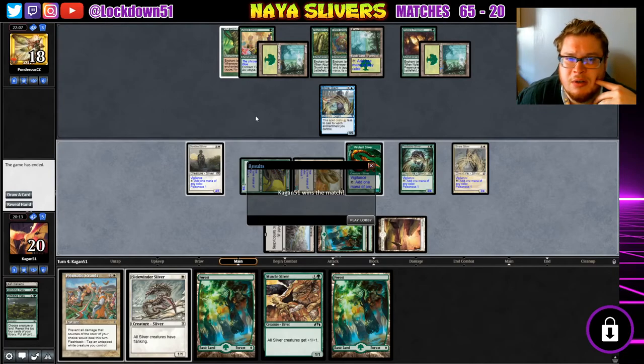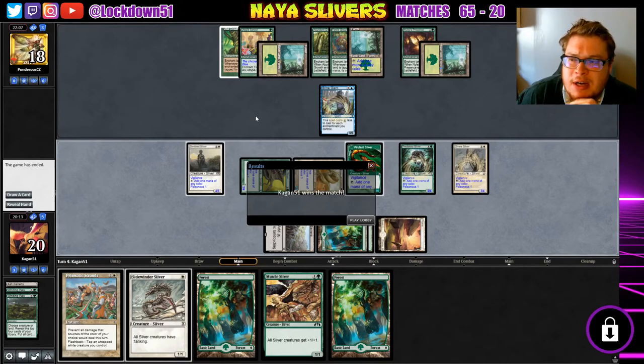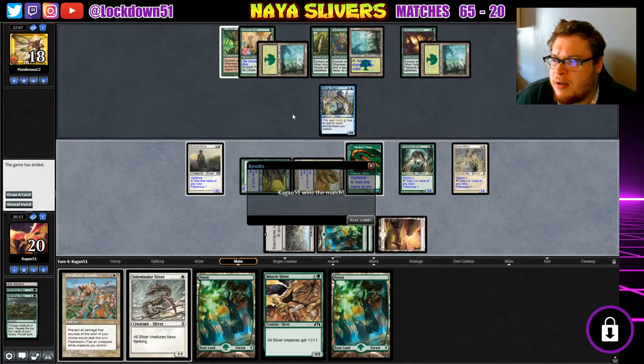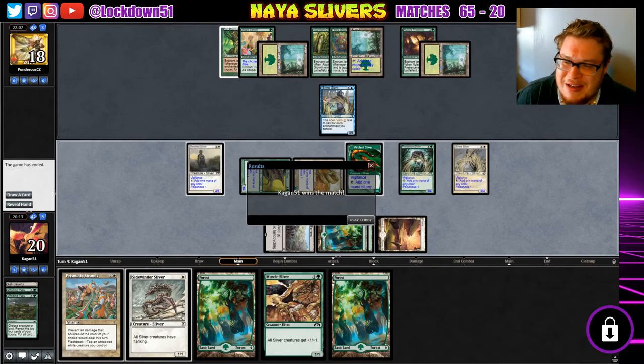Bogles — basically, I don't know what else to call it. I guess it's just a mono-green enchantment deck — it's interesting. I'll do some more research and see if I can find this guy, PonderousCZ. Interesting deck, man — wish you could have stayed to play the whole game. Leave a like if you did enjoy. I won't count this as a win or a loss because we didn't finish — he just left, so it doesn't seem fair. Leave a like, stay tuned next week for more Naya Slivers, please subscribe, and we'll see you guys in the next video.